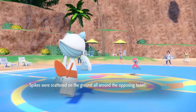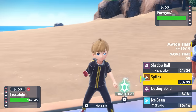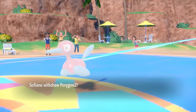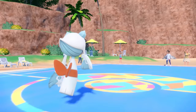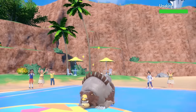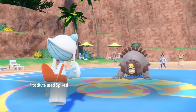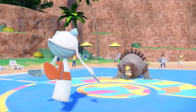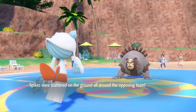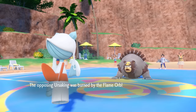They realize they're burning turns of Trick Room so they decide to switch as I go for a third layer of spikes — I like to see the world burn and I like to see people's feet hurt. As this thing comes in it touches two layers of Spikes, takes some chip, and Ursaluna is a very large threat. They hard switch it in and it also gets its Flame Orb, activating its Guts ability.